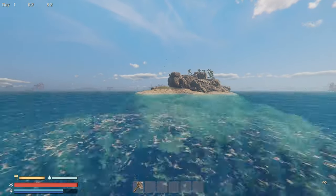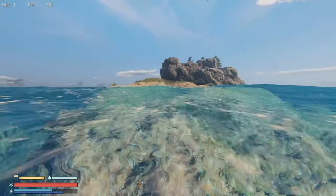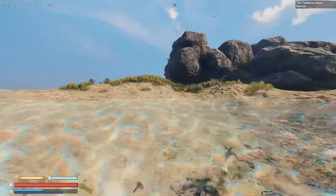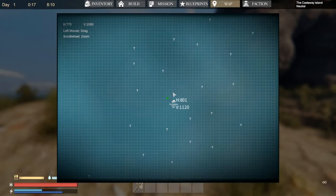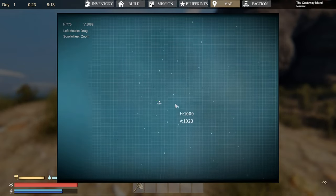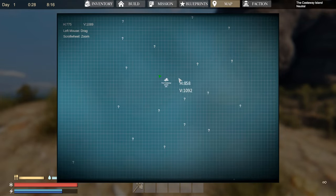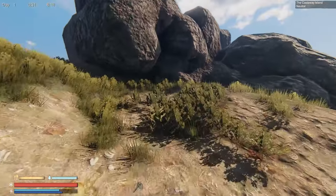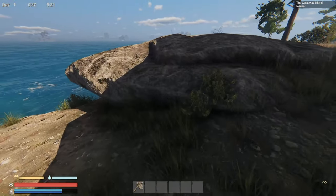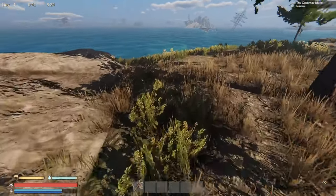We're gonna drop from the sky into the water. Let's make our way over to this island straight in front of us and get ourselves started. Discovered a new location: Castaway Island. There is a map — Castaway Island is the only thing we know, but look at all these points of interest. That's a decent size map, actually quite dozens of locations for us to explore. Let's first explore the immediate area on our little starter island.